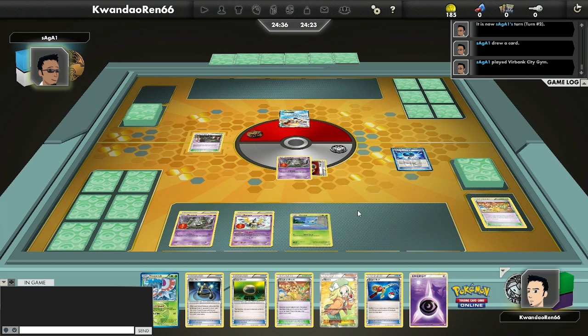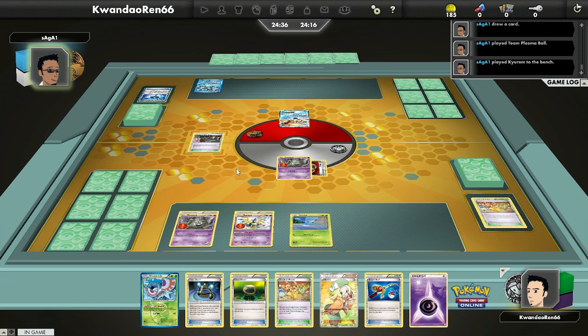Sigilyph is there just to sit on the bench and hold tools, because the new Sigilyph from Plasma Blast can hold up to 4 tools on it. That adds up really quick. I've already got 60 damage in tools because of the 3 tools on my side of the field. If I were to fill up completely, I would have 80, 100, 120, 140 — thanks to the Surskit.